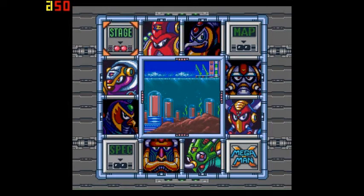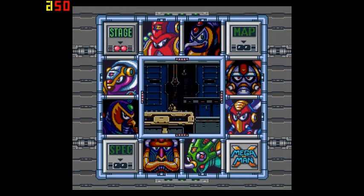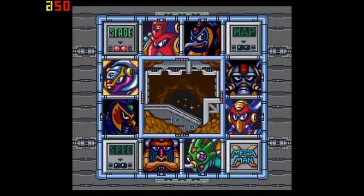Welcome back for another episode of Let's Play Mega Man X. We just took down Spark Mantle, so that's half of the Mavericks down. All we have left is Stink-A-Million, Boomer Co-Wanger, Launch Octopus, and Armored Armadillo, which we'll be taking on now.